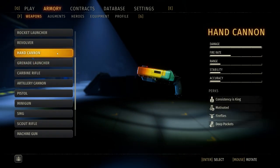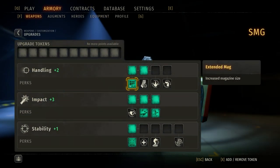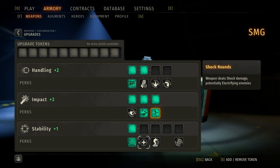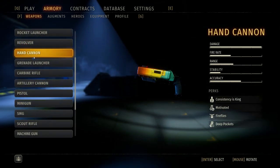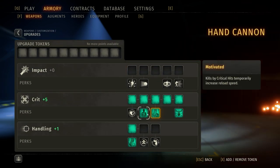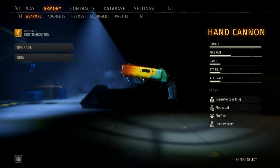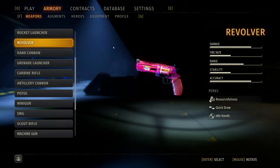For your secondary weapon you can go back and forth between the SMG and the hand cannon. The SMG build is extended mag, weakness exploitation — so anything with a status effect you deal crit to — shock rounds to give it a status effect, and the reflex sight. The hand cannon, if you want raw damage for a hip-fire build, you're going to want fireflies, motivated consistency is king, and deep pockets.